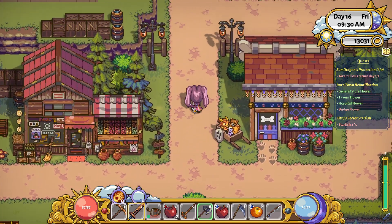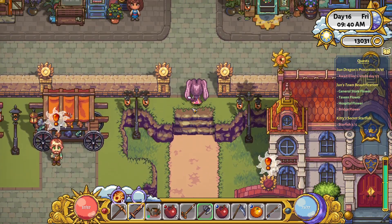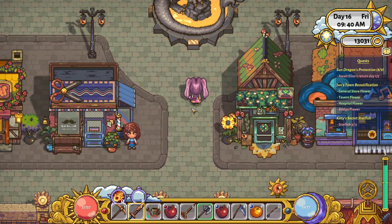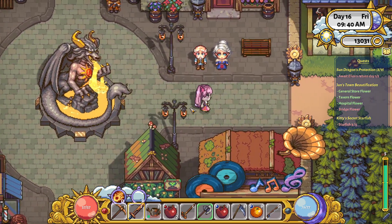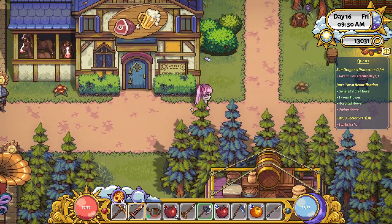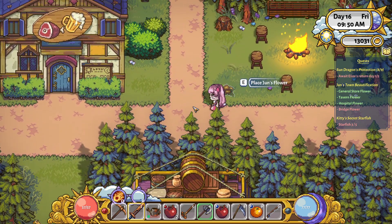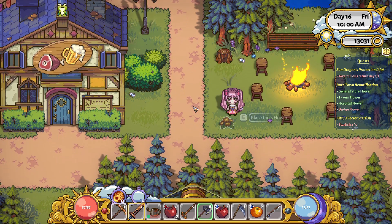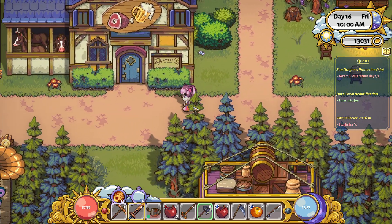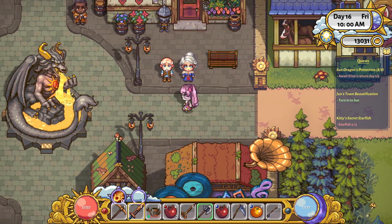First thing I want to do before it slips my mind is with regards to Jun's flowers. What I've heard is that the description is a little bit off — it says bridge flower, but it's actually pretty close to the tavern. Oh my goodness guys, it's right here! Here is the bridge flower. Would you look at that! Now we can speak to Jun.